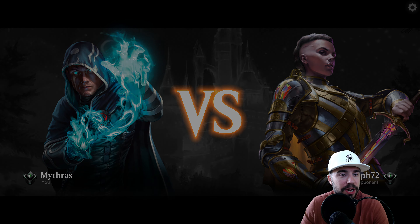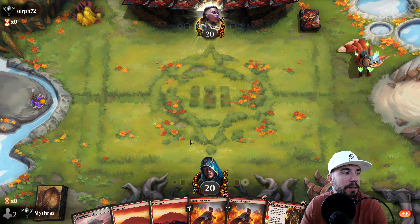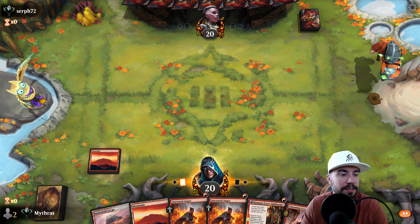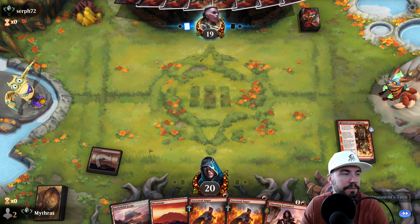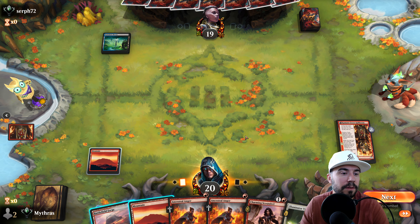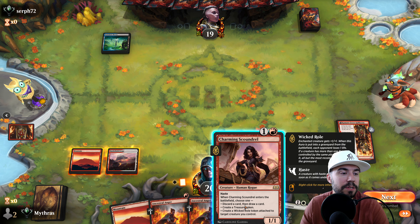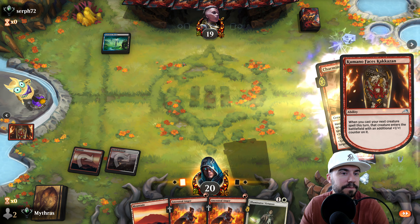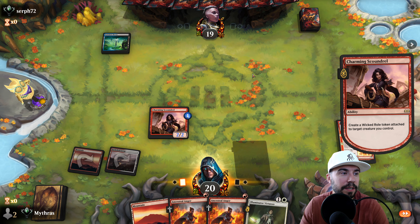We've got swag and other great ways to support the channel, so thank you. Likes and subs — we go first, which is a great play. Got our white as well; lots of ability to win, essentially, as we like to say. We could go here or here. I'm going to use the Charming Scoundrel first. Wicked roll — let's see if they kill it. Nope, we're good.